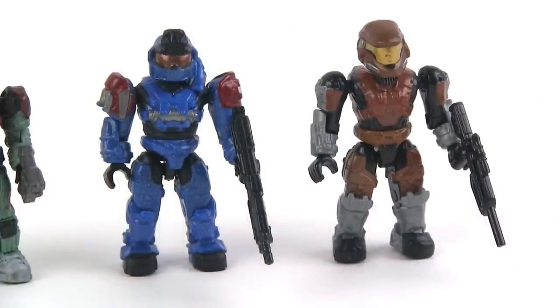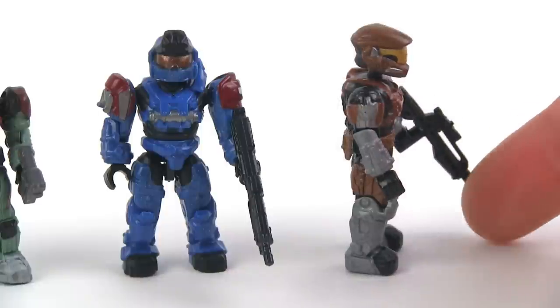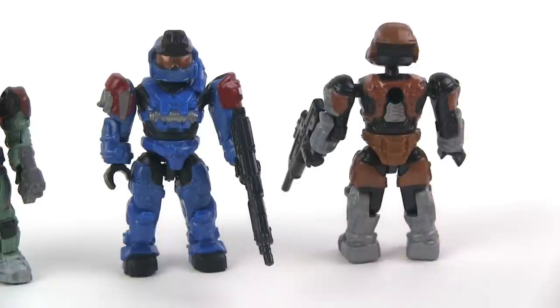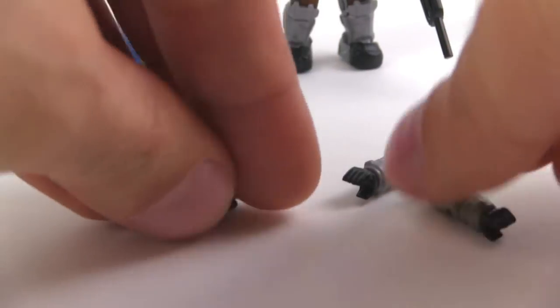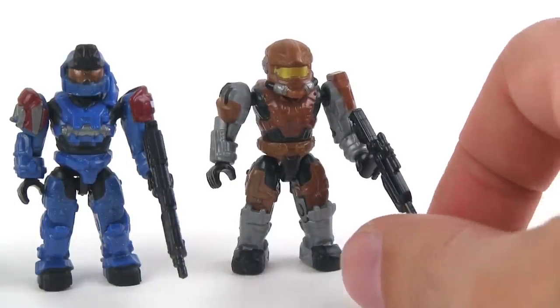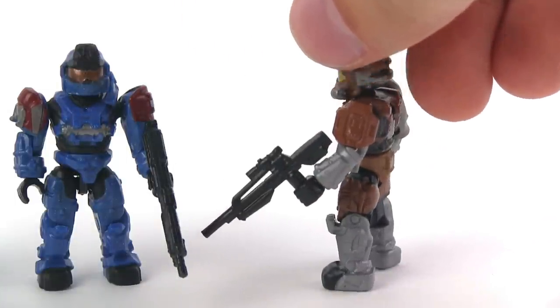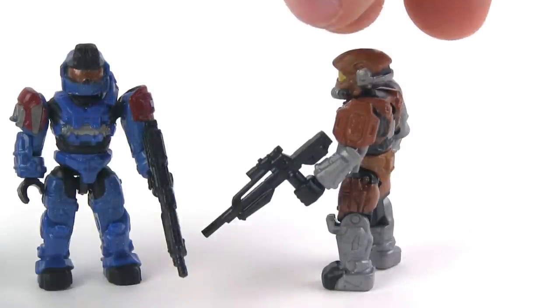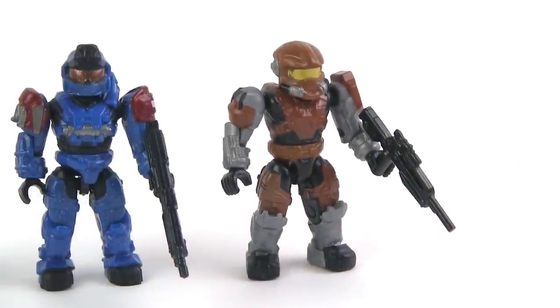Then finally you have a more generic Spartan in a kind of root beer brown color. There's a slightly different color to the hips — I don't think that was intentional. Battle rifle included. Good paint scheme, good level of contrast — not too much, not too bright. They also give you these parts — two additional arms and an additional head — which convert him over to recon armor style. That changes some crucial bits, most importantly the helmet and the shoulders, especially that very recognizable geometric shape for the plate. That's why I say you get kind of two and a third Spartans, because you can change one out with the included armory parts.